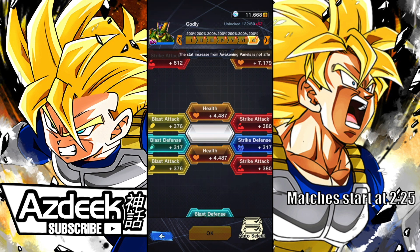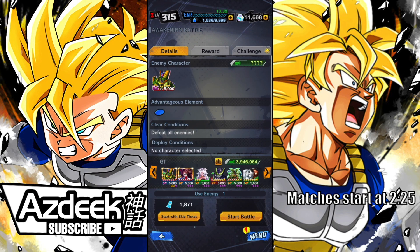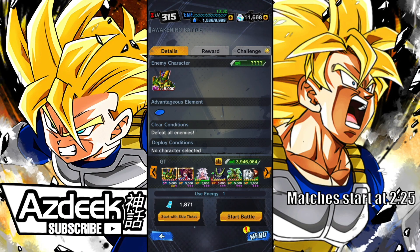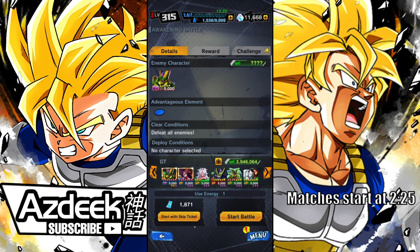Here's the damage done on my resources: we're left with 1500 energy, which is not bad considering I started off with 2500 energy. So it took me about 1000 energy to get him to Zenkai level 7. And we're sitting at 1870 skip tickets. Forgive me for slurring my words — I'm a little bit tired. But at the end of the day, this ain't too bad of a grind.